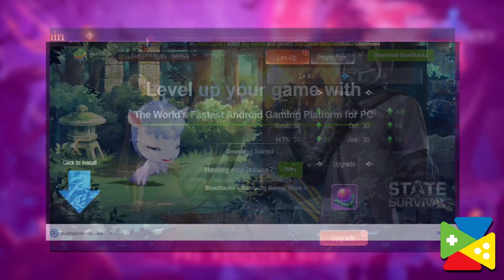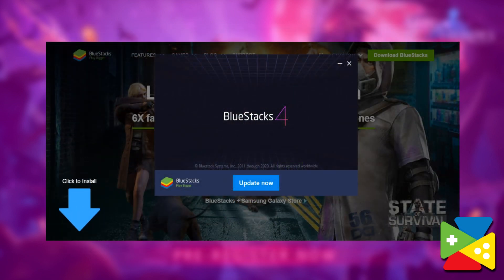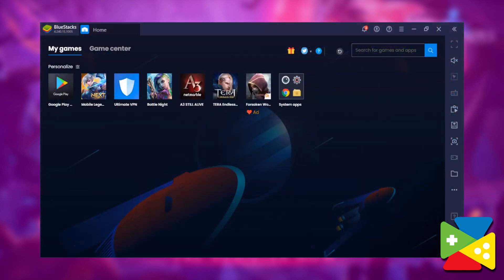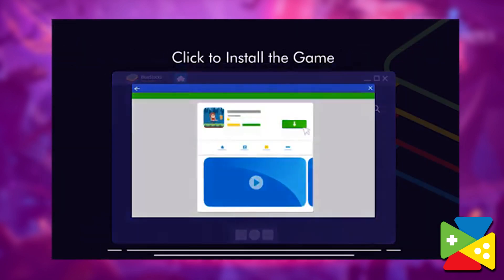First, you want to navigate over to our website's links down in the description and download the latest version of BlueStacks. Run the installer and let it finish, after which the emulator will launch automatically. After BlueStacks has loaded, use the search bar on the upper right to look for Mega Heroes in our Game Center. You're then going to click on the game's portrait in the search results and go to the install screen.